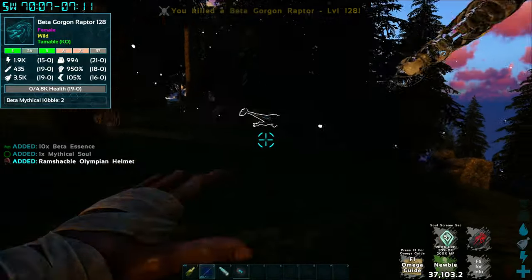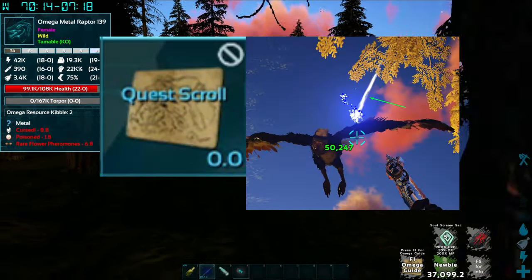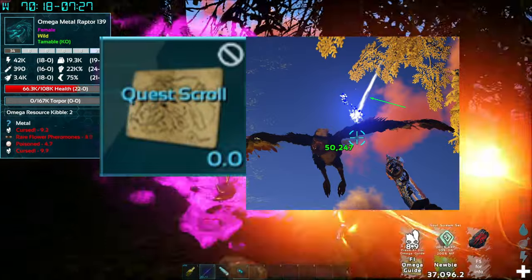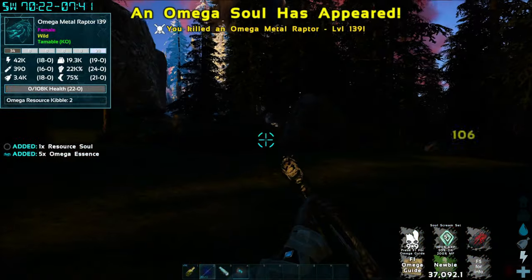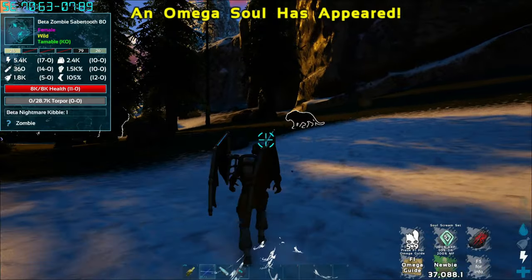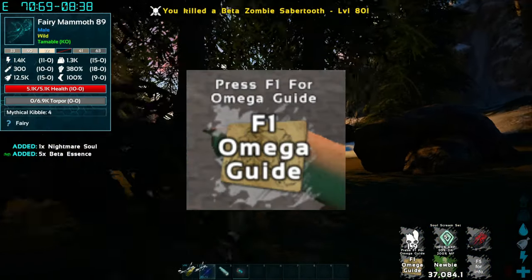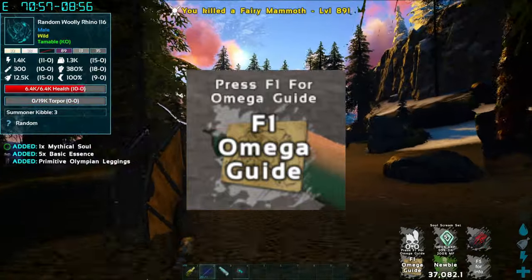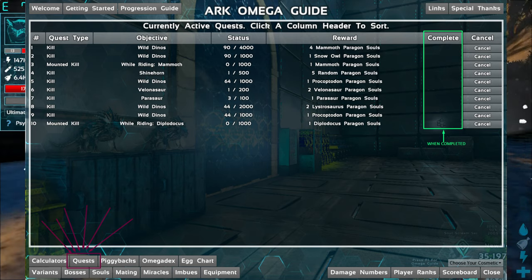Here is the big secret: just killing things and seeing that White Light is a quest scroll that you can complete for free Paragons by just killing more of the same Dino, or just killing random Dinos in the world. You're probably wondering — when I activate these quests, where do they go?